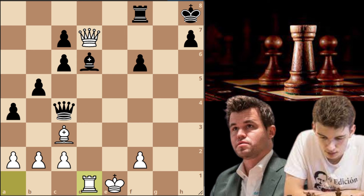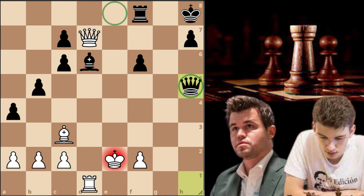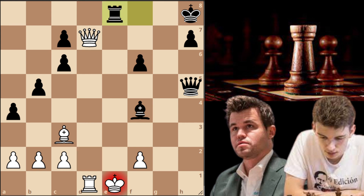Rook to d1 by Magnus and now queen to e4 check, king to f1, queen to h1 check, king back to e2, and now queen to h5. It was in this position where Magnus Carlsen resigned the game. The queen on h5 controls the e8 square, which means black can bring his rook to the attack via e8. For example if white goes king to d2, after bishop to f4 check, king to e1, rook to e8 check, white has to give up the queen — because if king to f1, then simply queen to h1 is mate.